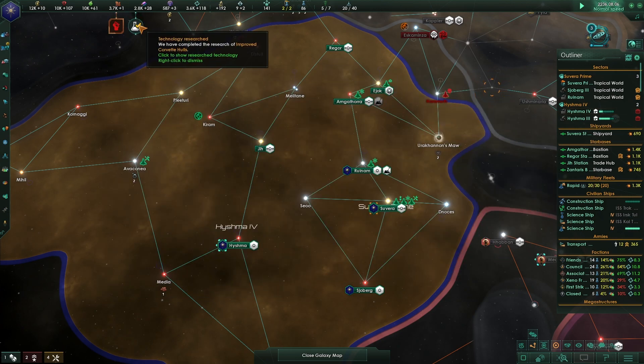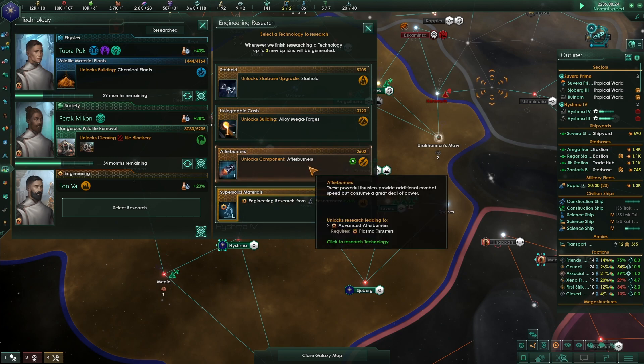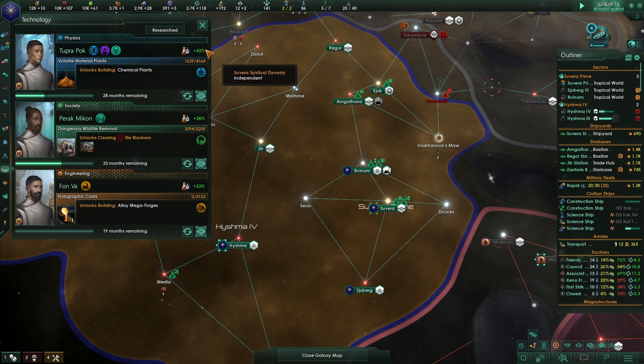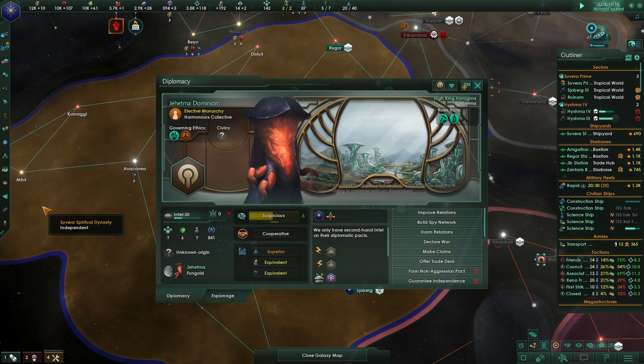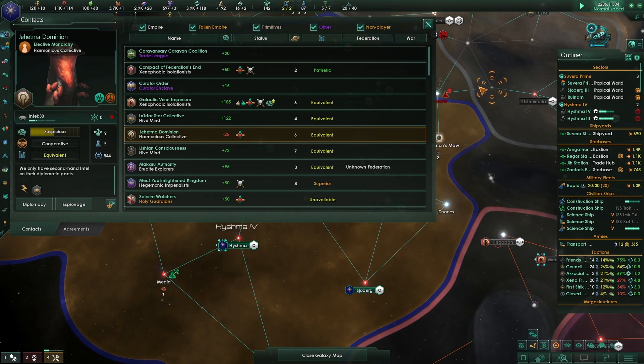The spirits have granted us new wisdom - afterburners, star hold afterburners, plasma thrusters, alloy mega-forges - we're going to need those. A federation association offer came in. The only empires that don't like us are over here.